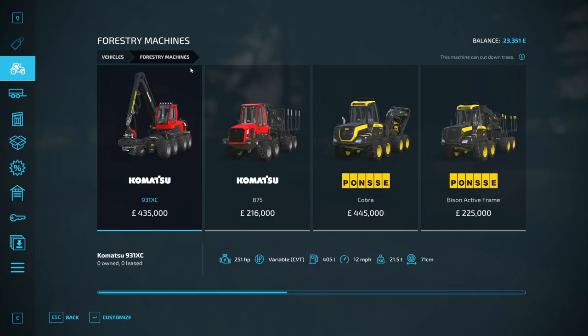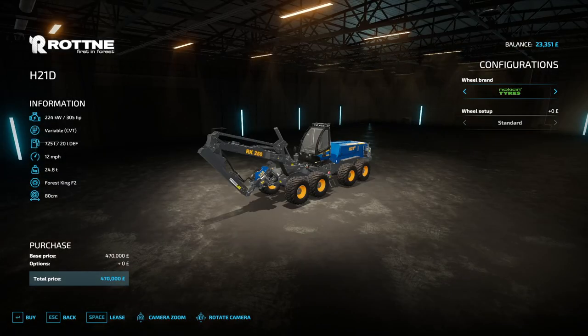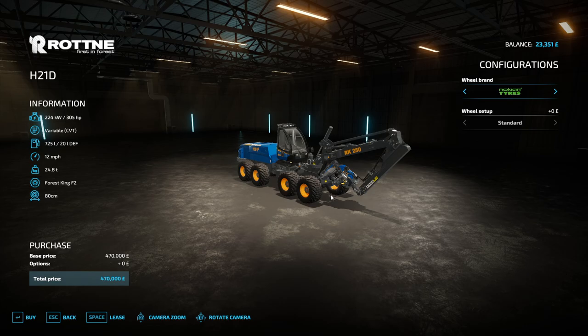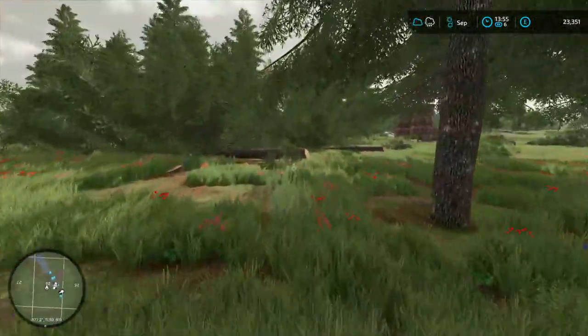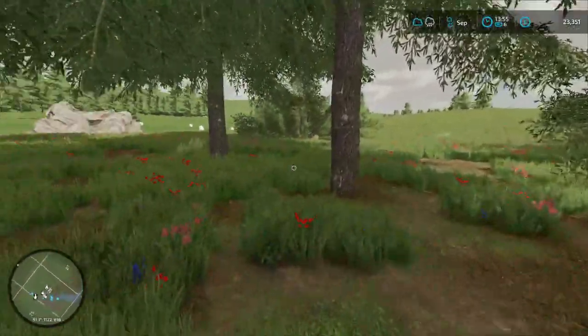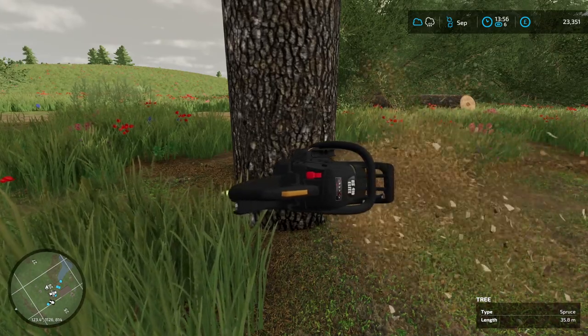The largest harvester handles 80 cm diameter. That machine costs £470,000 to buy — a huge amount. We could lease it but simply don't have enough money right now. So for now we do this by hand with a chainsaw until we've generated enough money to hire that machine, which would make clearing trees so much faster and easier. That's the progression we're aiming towards.